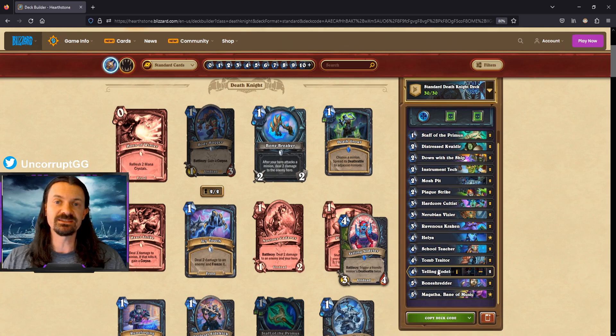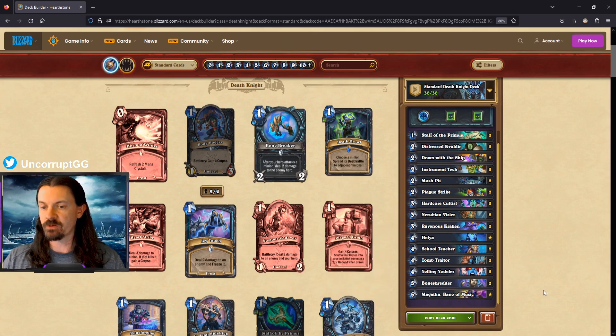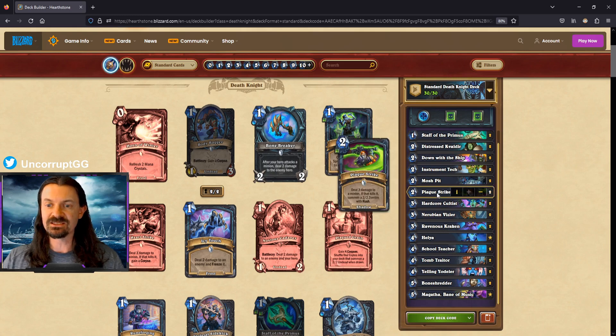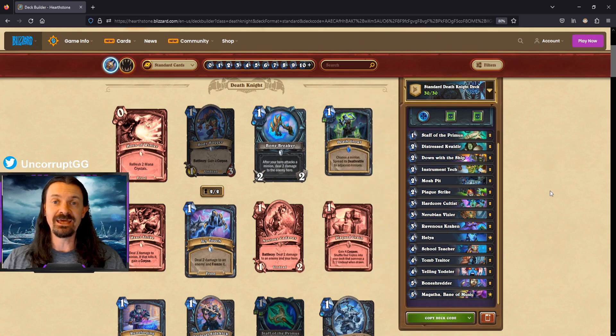Two copies of Yelling Yodeler to target the deathrattle minions that shuffle plagues. Two copies of Bone Shredder to gain the deathrattle of a random friendly minion that died — here that's Distressed Cavaldir or the deathrattle from Ravenous Kraken, again allowing us to shuffle additional plagues. Magatha rounds out the list for card draw, pulling minions from the deck. There are only four spells in the deck (Plague Strikes and Down With the Ship). Helia is an automatic mulligan keep — getting it down early and then flooding the deck with unending plagues will really ramp up damage potential.